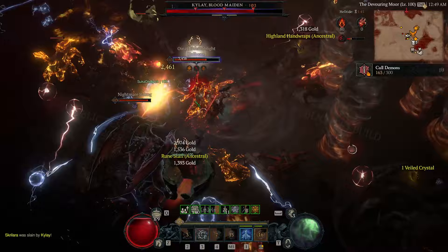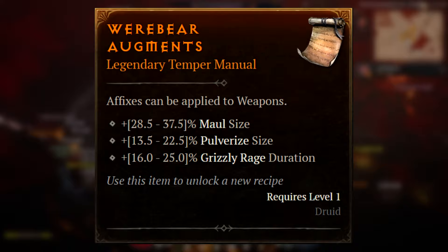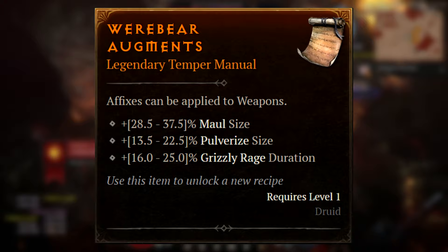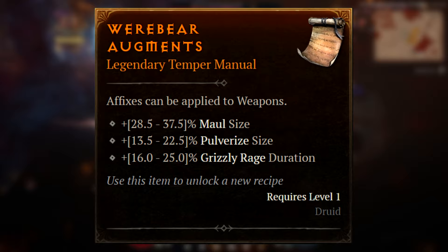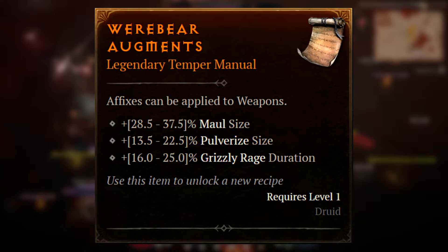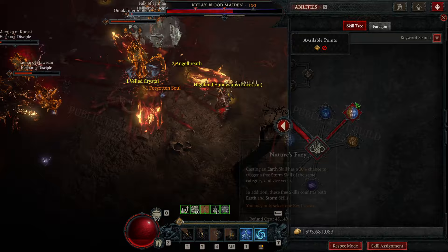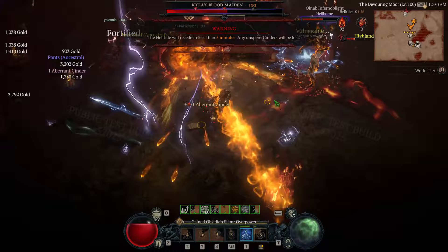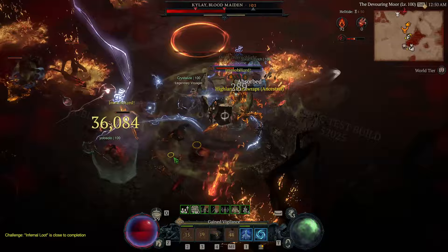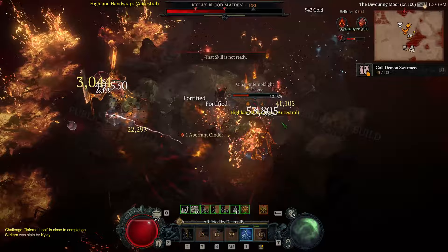Another pretty interesting one is on Werebear Augments, which has Grizzly Rage duration up to 25% for the base roll, which you can massively increase. With this roll, it's going to be very easy to get Grizzly Rage to have 100% uptime. Even in previous seasons when turret builds used Grizzly Rage, it was still pretty uncommon to have no cooldown on it once you got out. Having one of these rolls to guarantee Grizzly Rage is always up could make builds that require it - like Tornado Druids - some of the best builds for Druid. If you weren't in Grizzly Rage with a Werewolf Tornado Druid, you basically couldn't play your build because all of your spirit cost reductions come from that. Even just one of these rolls can allow you to fill in the weak spots of builds.